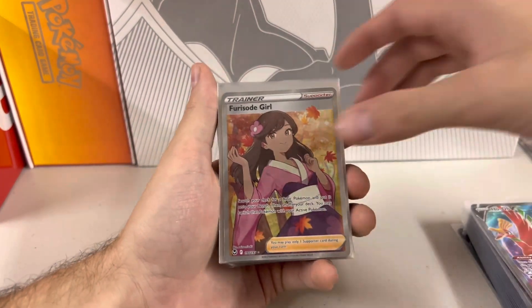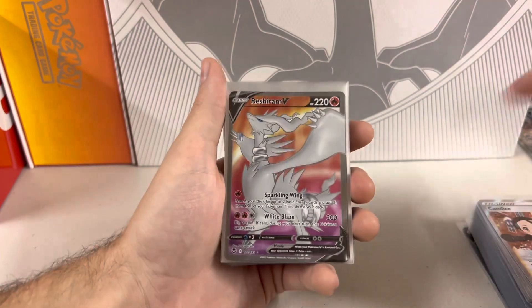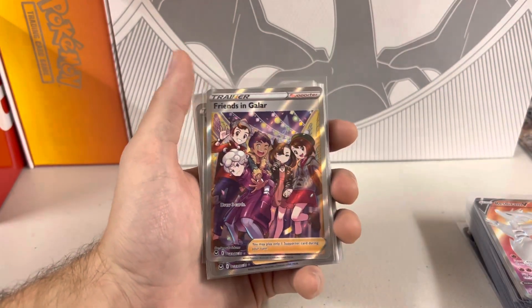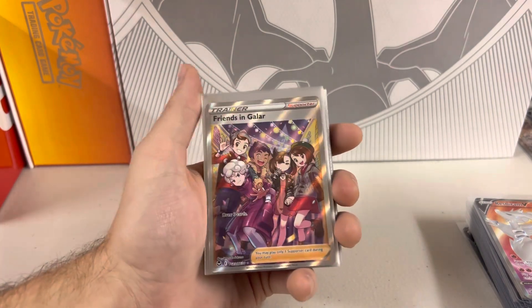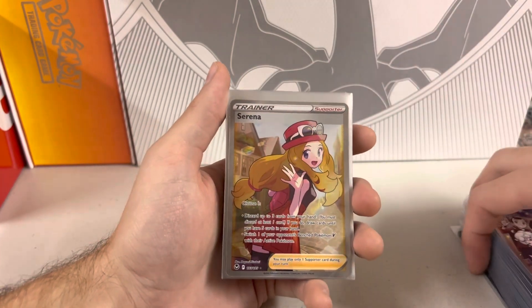So we got a nice little waifu here — there's a lot of waifus in this set, surprisingly, like this Candace here, got three of her. Reshiram full art — lovely looking card, got four of them. Friends in Galar — here's the chase full art in the trainer gallery set. Got the Marni, Gloria, Hop — very nice. I pulled three of them, so it's pretty common for me at least.